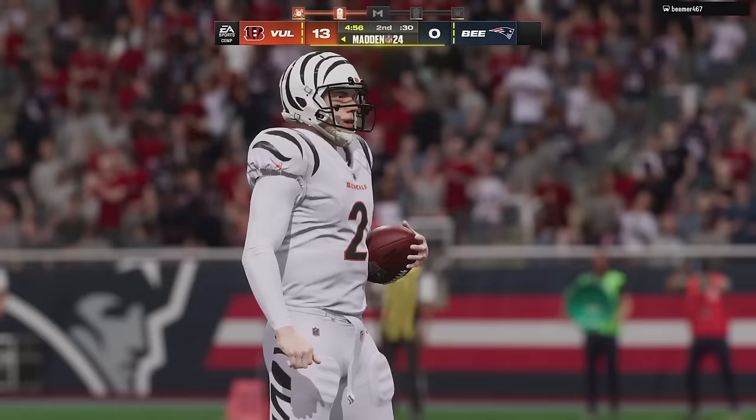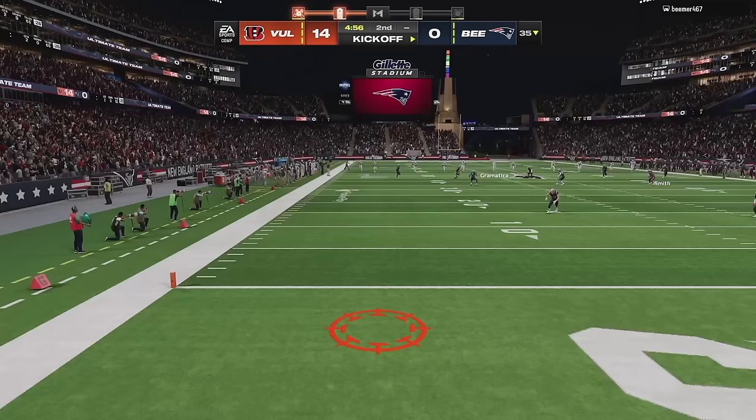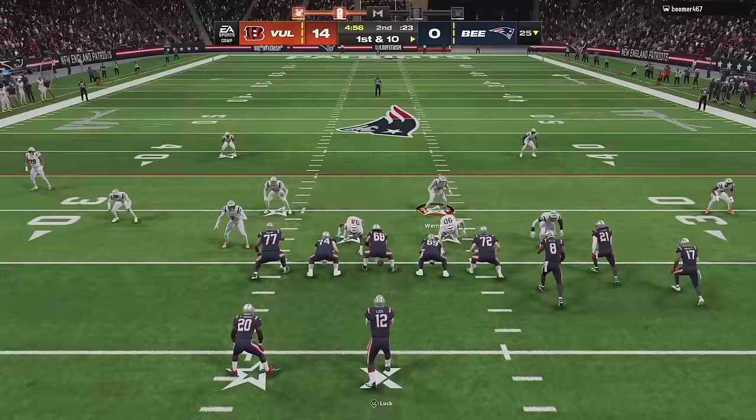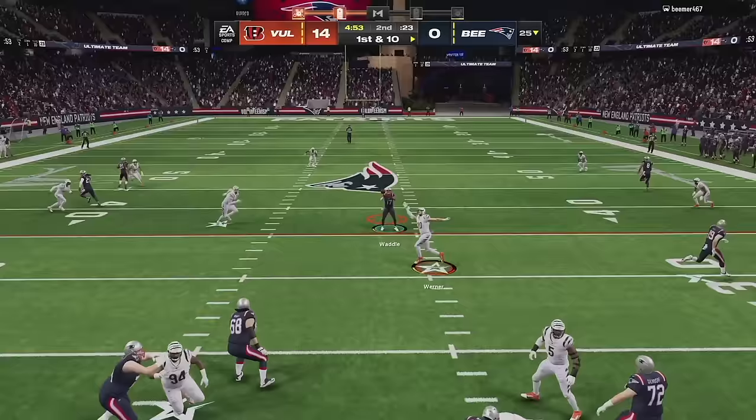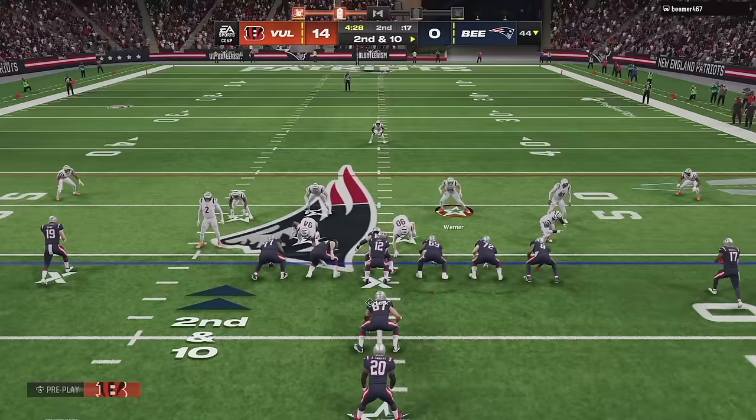I've got Jordan Reed at tight end instead of Dallas Goddard — I switched up my team captains a little bit. Second down, design draw — Johnny Manziel in for six, juking for joy! Money Manziel doing his thing both throwing and, more importantly, running the ball. I put the Jukebox ability on Johnny Manziel. I figured I'd hop straight into some gameplay first and then fully break down the Johnny Manziel card after the game.